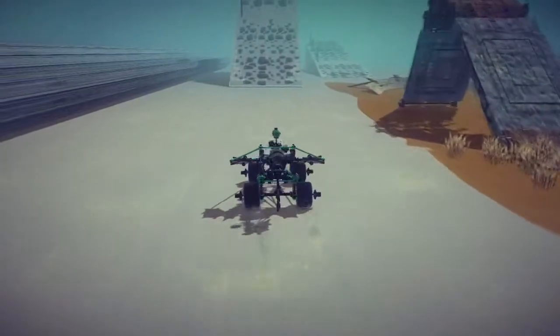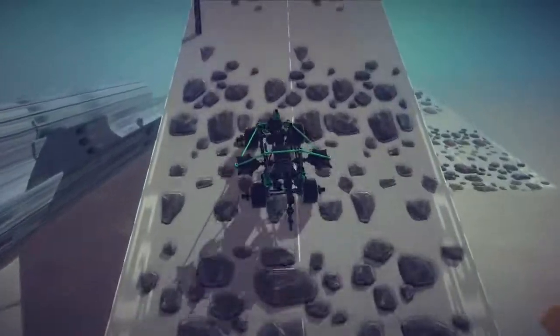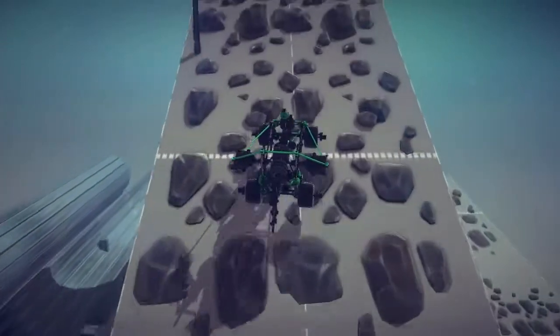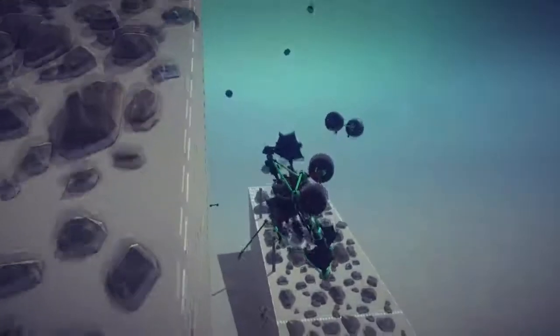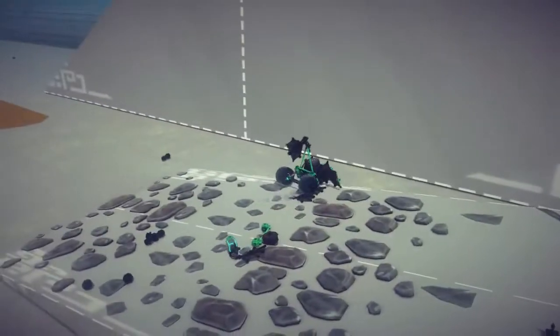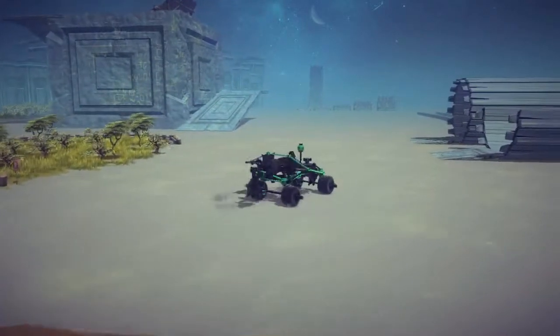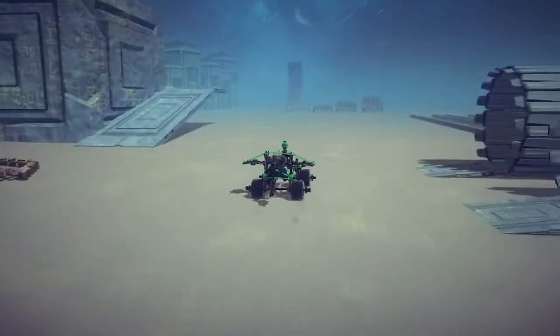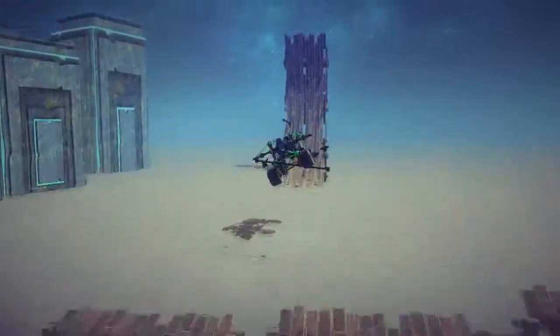We can just steer like that, no big deal. Let's go up this mountain a little bit as I try to figure out how to go faster. Acceleration is R and Y I believe, so let's press a little bit of R and hopefully we'll just go faster. Yeah, it seems like R makes it go really fast now.